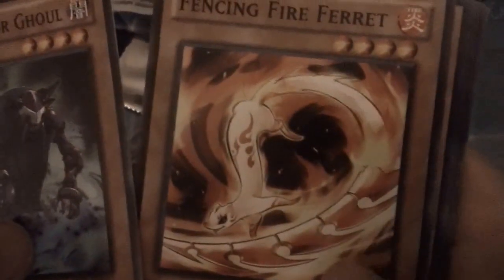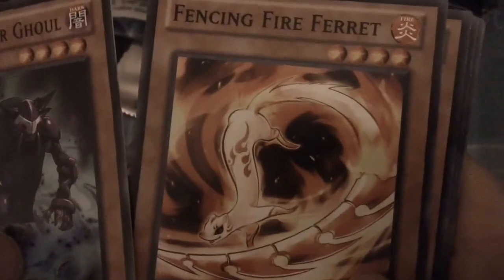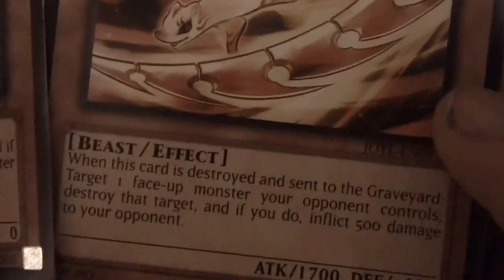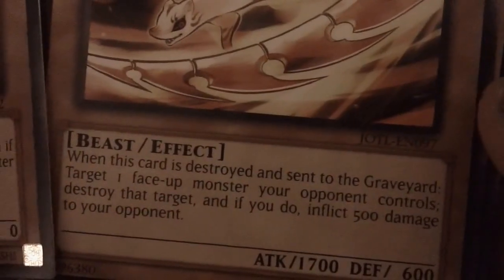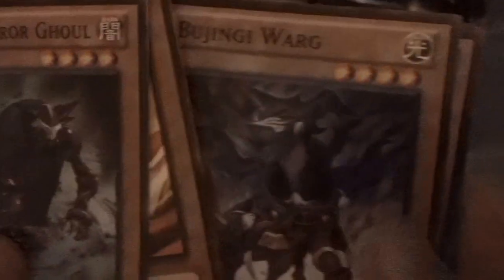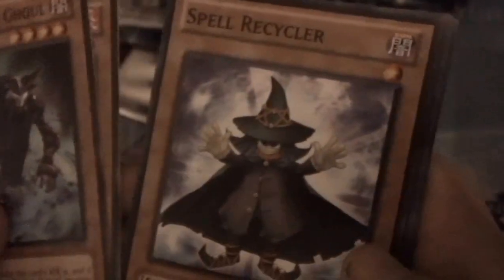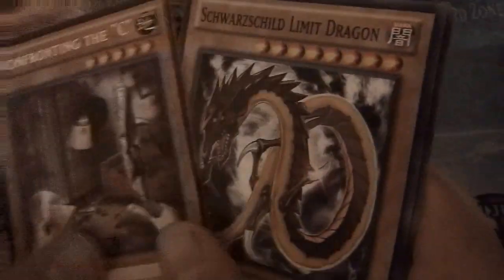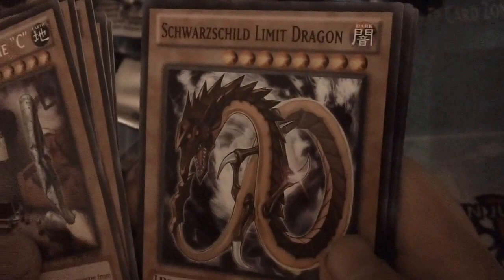Pack four: Umbral Horror Ghoul, Fencing Fire Ferret - this is probably my favorite common in this set, because you get to face your opponent's monster and if you destroy it, inflict 500 points of damage. I think people have been using this for Dragon decks. Also Jingyi Ward, Spell Recycler, Confronting the Sea, Schwarzzel, and Limit Dragon.